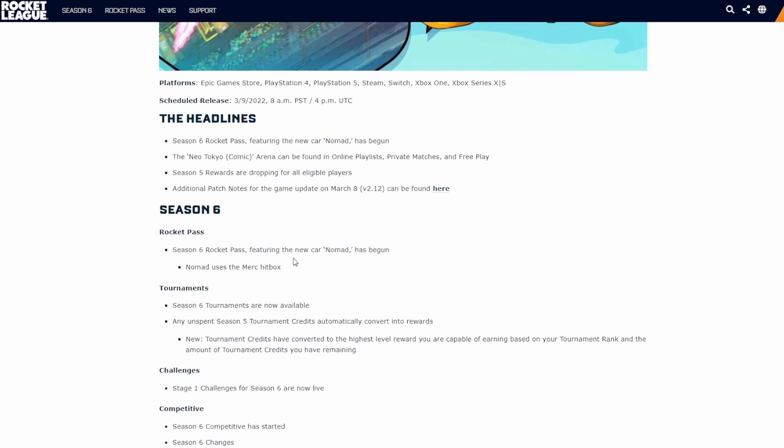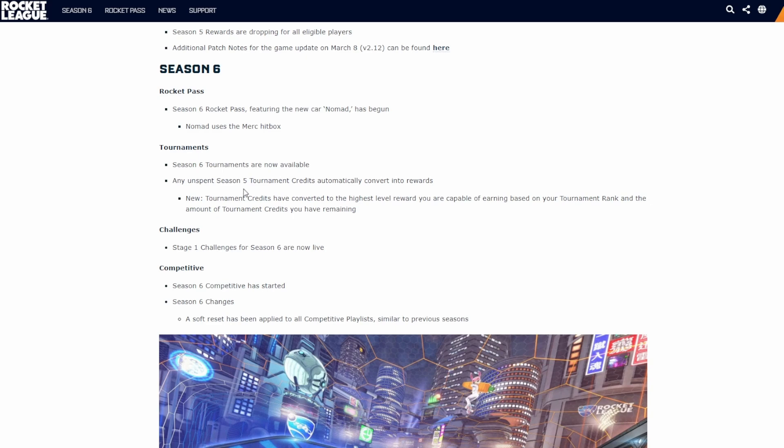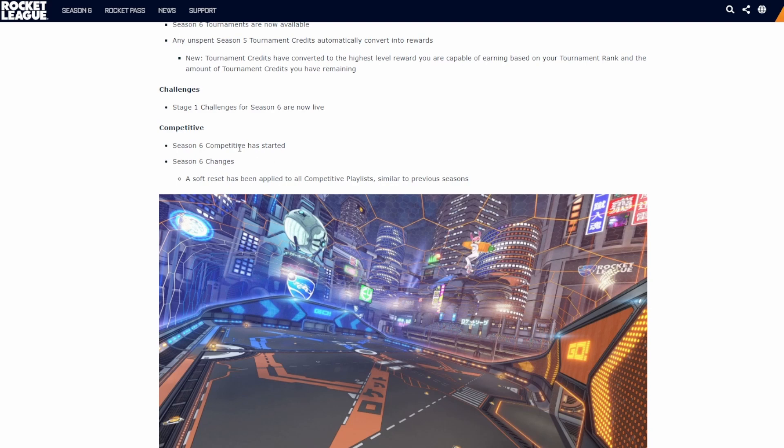Season 6 Rocket Pass is out, Nomad car with the Merc hitbox — just what I thought. Probably won't use it, but if anyone uses the Merc, try it out. Tournaments are back for Season 6 — need to try and get the three wins again, maybe get the red one and move up to SSL tournament. Any unspent credits are automatically converted into rewards, which is good. Season one stage one challenges are basically the same, competitive Season 6 has started, and a soft reset has been applied.